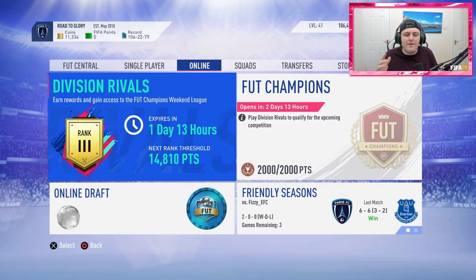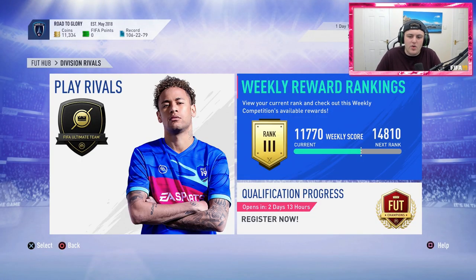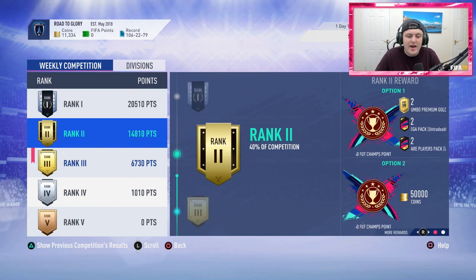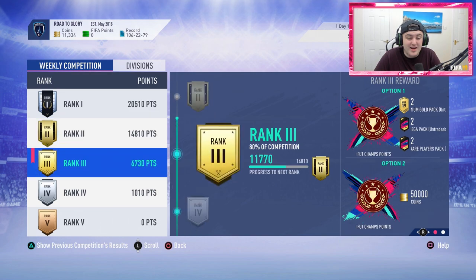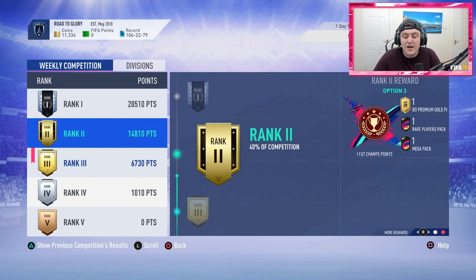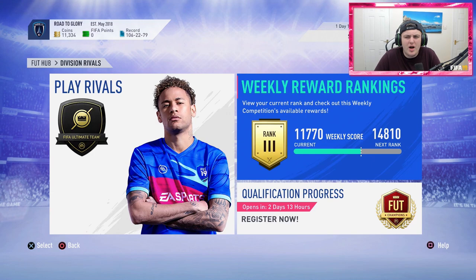I'd say less games is better. Even if you want to play 10–15 games on a Wednesday to push rank 1, you'd probably find way more value in Draft. Points are going up 20 every 3 minutes right now — it's ridiculous how fast it rises per hour. In my opinion, just play to rank 2 and wait there, especially if you're going for untradable packs. If you really want to push for the extra 15k, that's up to you — I'm just giving my advice. I wouldn't.